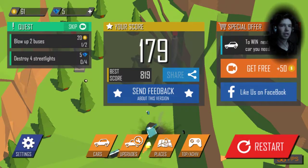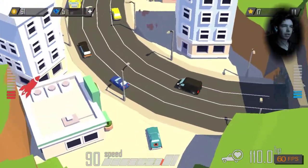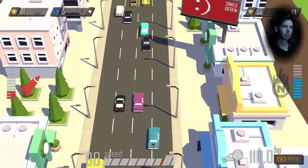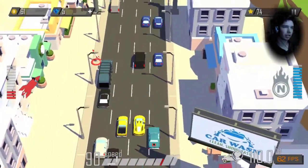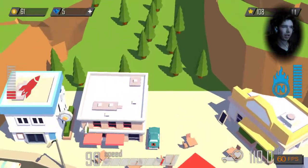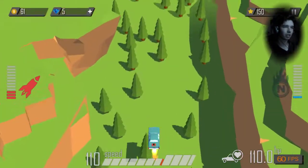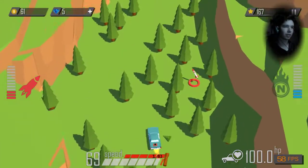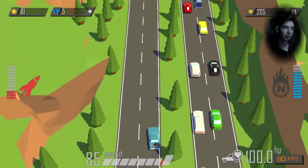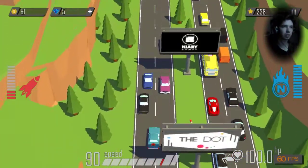I should have used my boost. By the way, the boost works a little bit weirdly, because it doesn't give extra power to your driveshaft — it works like a rocket or a jet engine. So if you use your boost while you are in the air, it can propel you upwards. It can be useful sometimes, but most of the time you fly out of the level, so be careful using that.